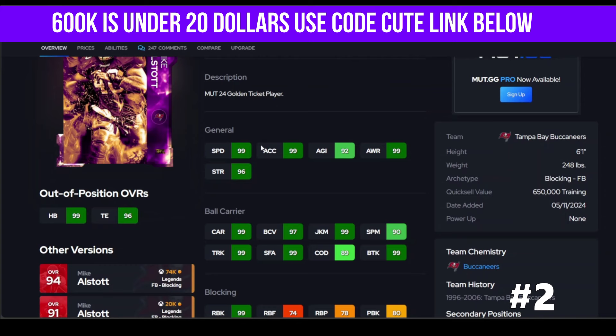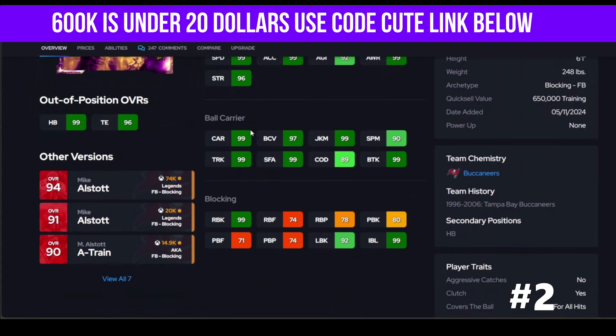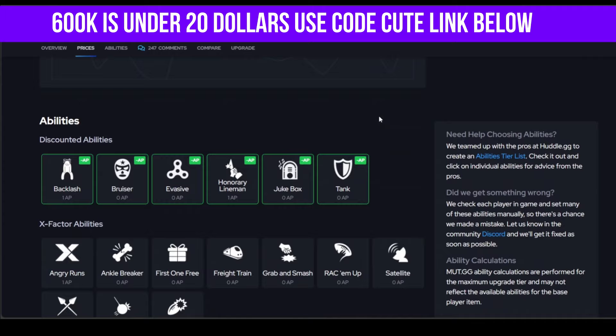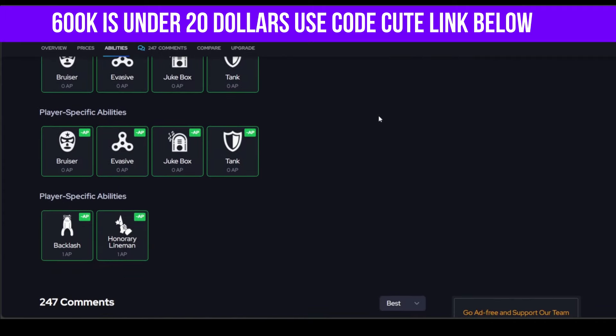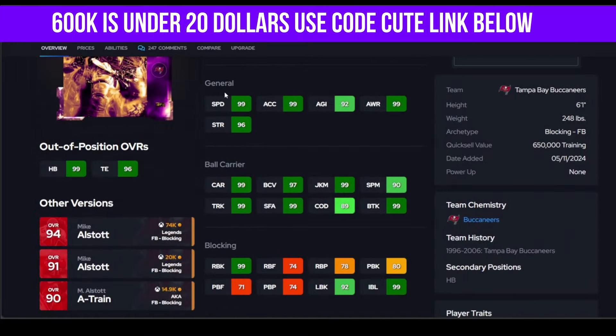Mike Alstott is next — what a new card, what a fun card. One of my favorite players of all time. Almost 250 pounds, great speed, great accel. His juke and COD are good — don't worry about that. He actually does get the good juke, it's easy to juke with him. He gets Angry Runs and three good ability spots — Jukebox, Tank, Backslash, whatever you want. This card is wonderful and fun. He's actually my current running back right now.